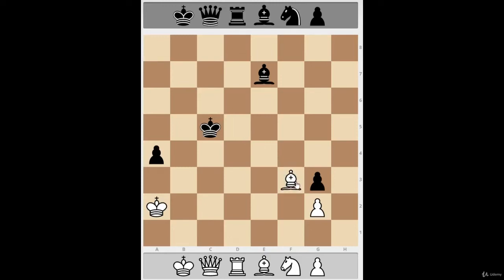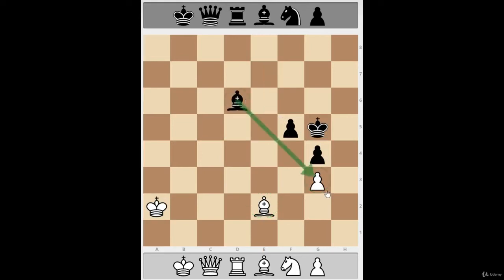The defending side will always try to put pawns on the color of their bishop, and the attacking side will try the opposite — to put the opponent's pawns on the color of the attacking bishop. For example, if all my pawns were on the dark squares and fixed there, with the bishop on e2, white is actually in trouble because there's no way to save that pawn. If the pawn were on g2, it would be an easy draw — just keep the pawn protected by the bishop.